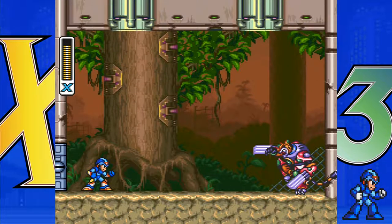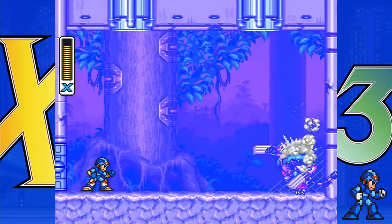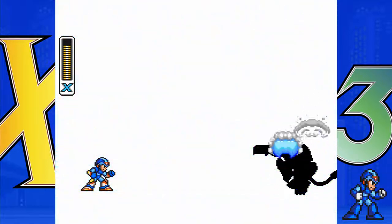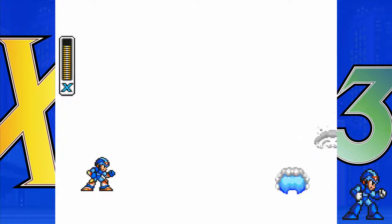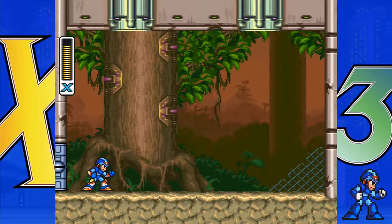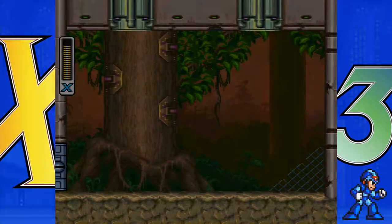This makes stage order kind of important — if you don't have Tornado Fang from Tunnel Rhino going into this, you can't get that buster and it makes the fight a lot harder. In this instance I'm able to go at him with a pretty good set of gear without his weakness weapon, so he kind of breaks order that way, which I honestly think is pretty cool. There's a lot of fun stuff you can do in this one, especially if you're just using the buster as your main source of damage.